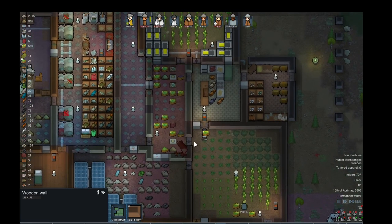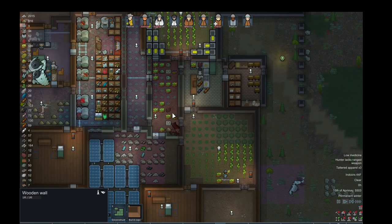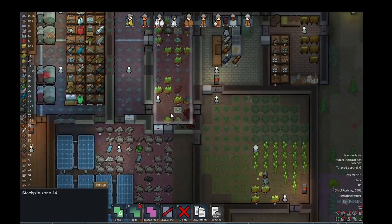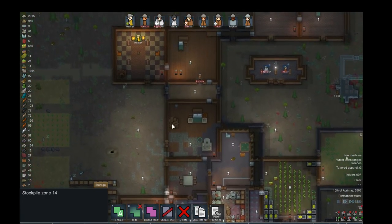You don't necessarily need thousands of mechanics to be deep, and this has quite a number of mechanics. What's really cool about this game is the mechanics are very intuitive. I've got this rotting elk caribou in my fridge. So I'll give you a little tour of my base and my characters here.